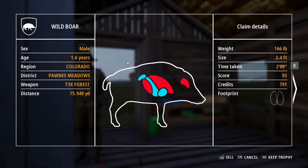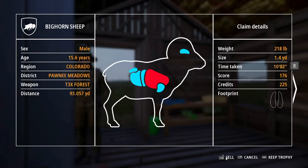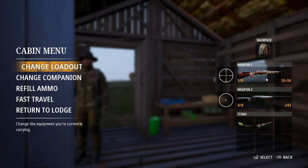So here are our results. Our wild boar was 1.6 years old — we'll get 791 points and he scored 93. Our elk was 7.8 years old — we'll get 791 credits and he scored 155. Our first bighorn was 15.6 years old — we'll get 225 credits and he scored 176; that was the bigger one. Our last bighorn was 8.9 years old — we'll get 162 credits and he scored 185; that was the second, smaller one. That's gonna be the end of the video. I hope you guys enjoyed. I'm looking forward to making Way of the Hunter videos in the future, so like and subscribe and I'll see you guys next time.